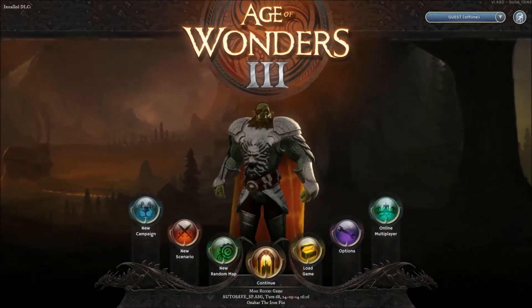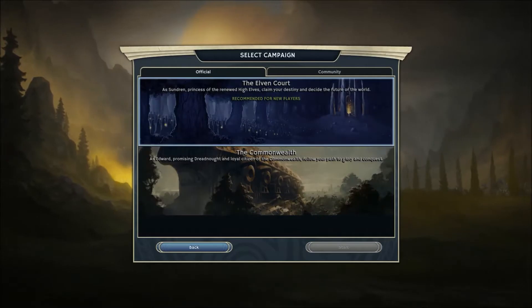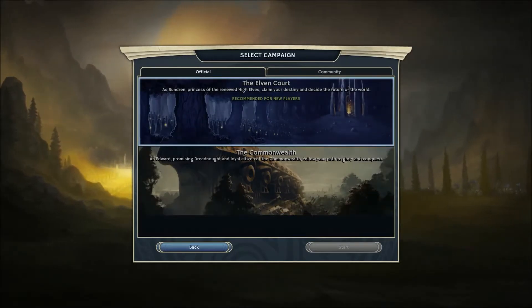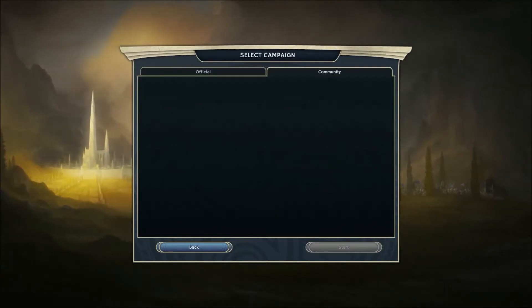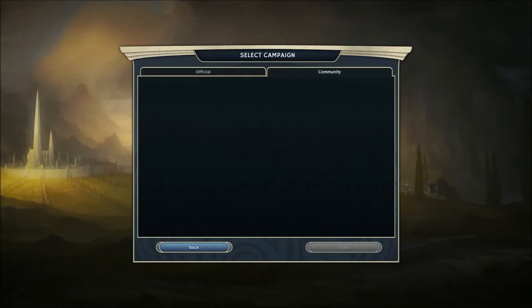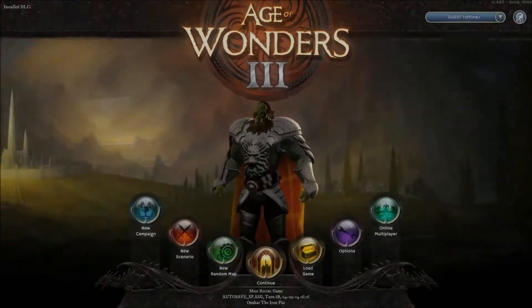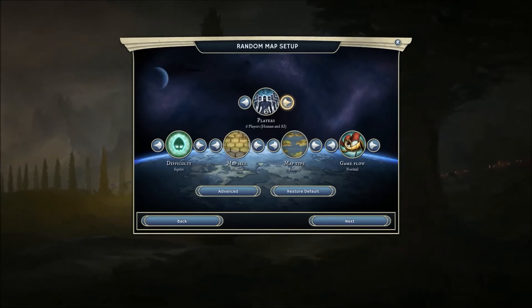We're going to start things off by getting into the session options. There are several small scenarios to choose from, as well as two bigger campaign-style scenarios. While the writing can be a little iffy in some places, it's pretty solid and interesting most of the time. Without spoiling anything, you've got your usual shadowy bad guys and scary empires. The options you can choose from when you start a random map are a bit more varied than the scenario options.